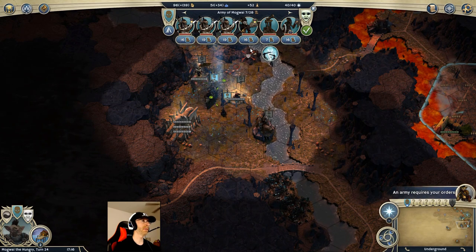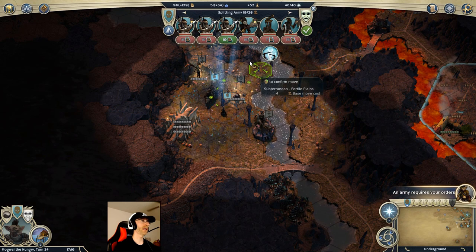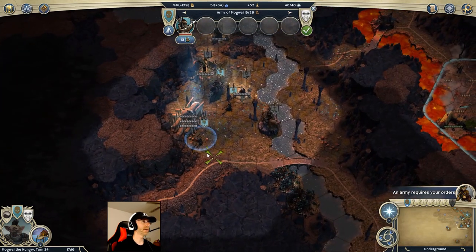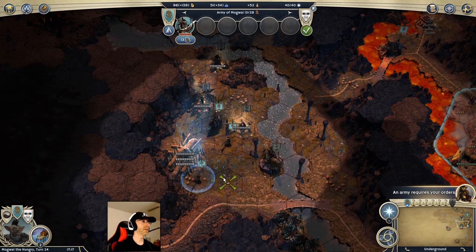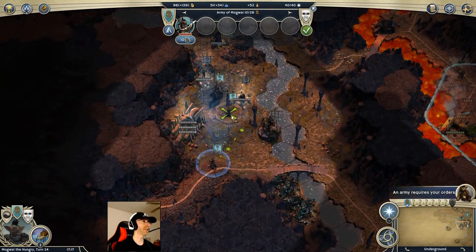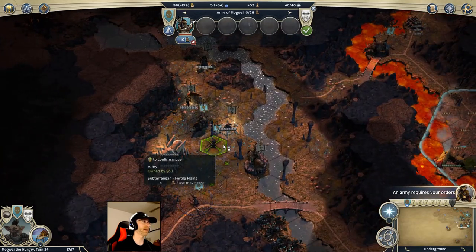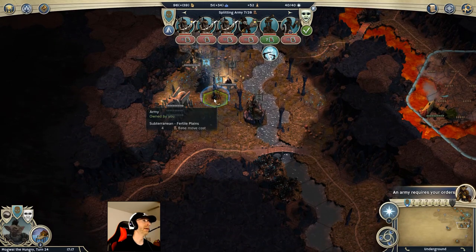If there's anyone with enough movement to explore down that way, that would be good, but I don't think anyone really has enough to make anything meaningful. 19 movement is effectively 18, so you could go three spaces. I can go down a little further and peek — moving onto a road would be two, leaving him with enough to get back. That's about as far as I can see with him and still get him back with his stack on this turn. I can also dig out more cavern walls and add wetlands in this area.